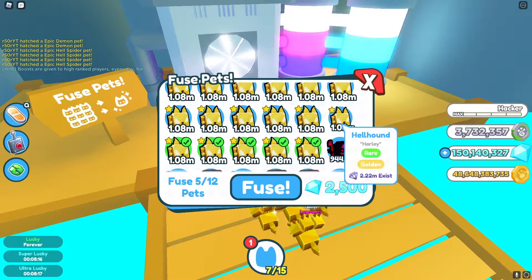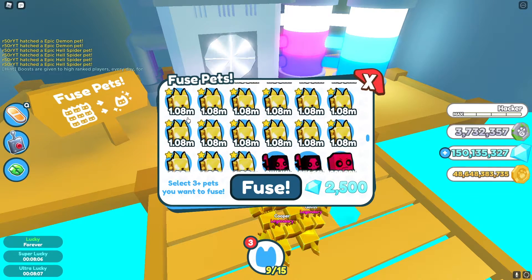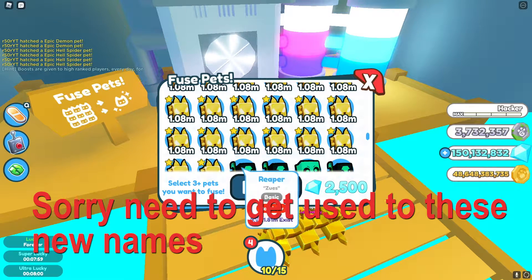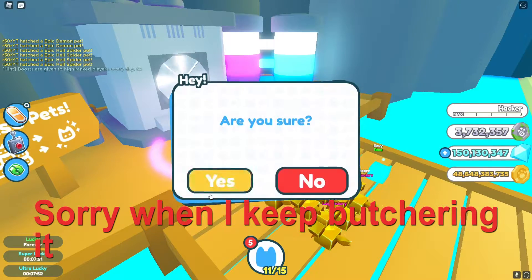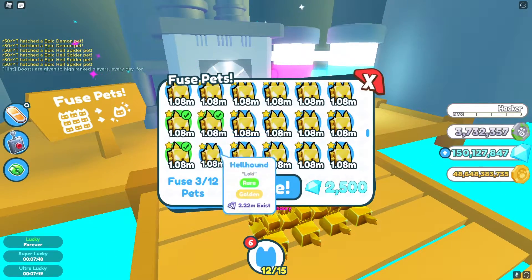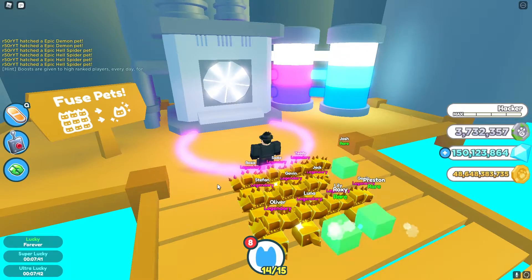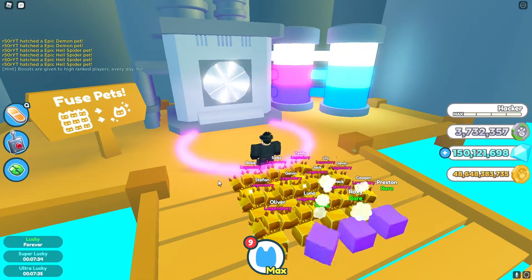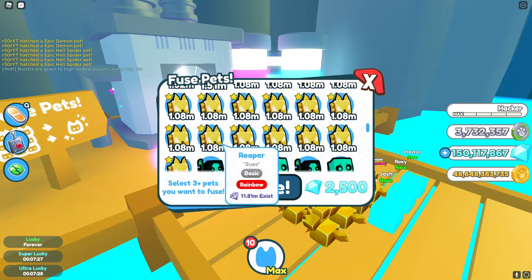Another one! We definitely have a rainbow locked in. Another one — okay! So the best fusing method is definitely eight Hound of Hades. Another one — and another one! If you aren't doing eight Hounds of Hades, you aren't doing it right. Holy smokes! It's fine — will-o-wisp. Another Hound of Hades — yes, the best way is to use eight.